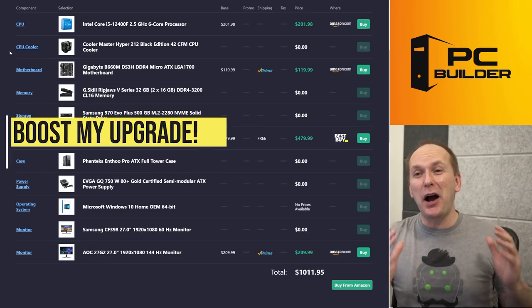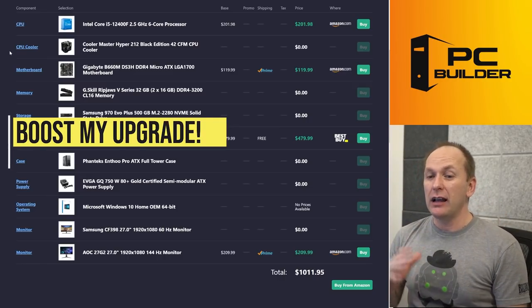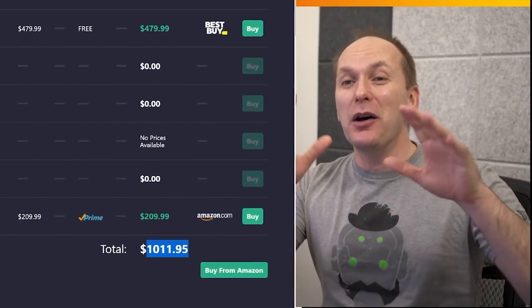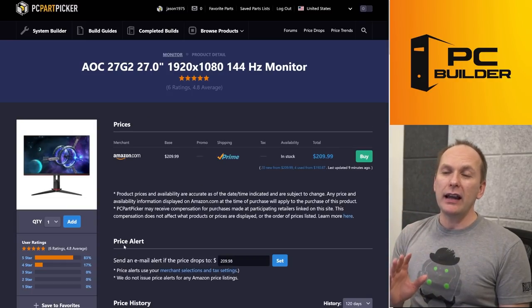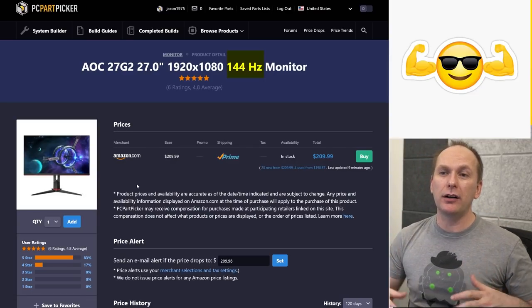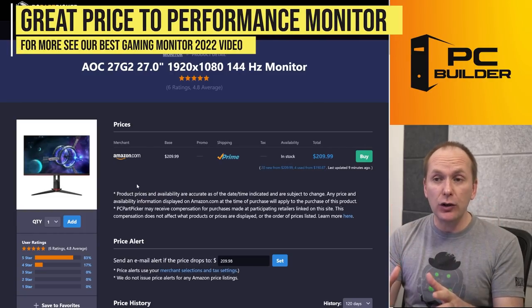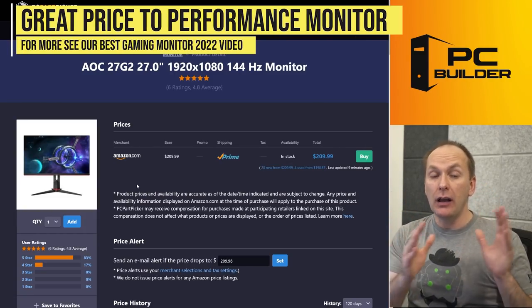I call this 'Boost My Upgrade.' We upgraded both the platform and the graphics card, and got you a new monitor for just about $1,011 — only $11 more than your budget. Let me talk you into spending that $11. We went ahead and got you a very nice 1080p 144Hz gaming monitor, the AOC 27G2, at $210 over at Amazon. I continue to recommend this as a fantastic 1080p option at the budget level in my best gaming monitors video.